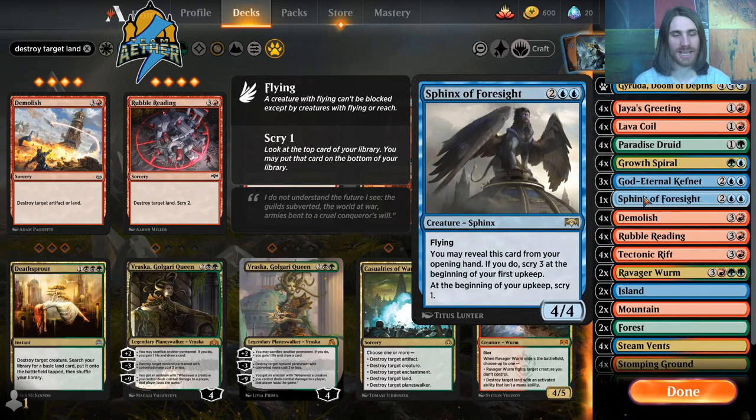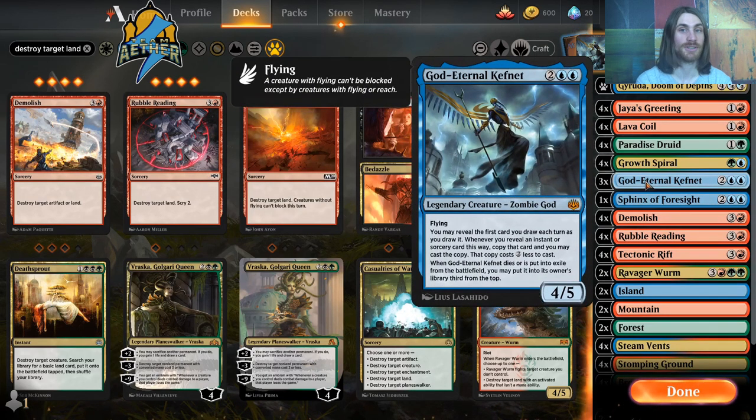We have one Sphinx of Foresight — only one because having more creates a bit of an opportunity cost with its ability. It's a 4/4 flyer, but you may reveal it from your opening hand; if you do, Scry 3 at the beginning of your first upkeep. That helps make our hands more keepable. Then at the beginning of each upkeep, Scry 1 — this synergizes very well with God Eternal Kefnet, getting lands off the top so we can find a Demolish.